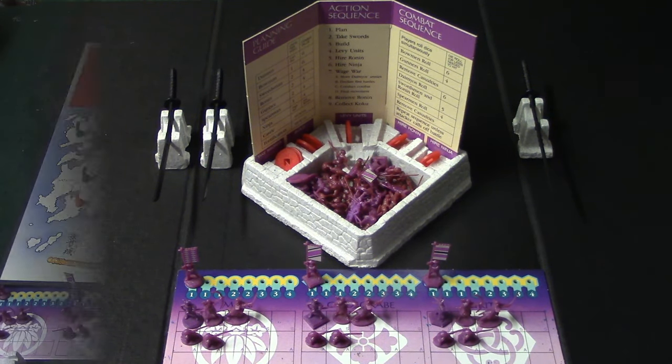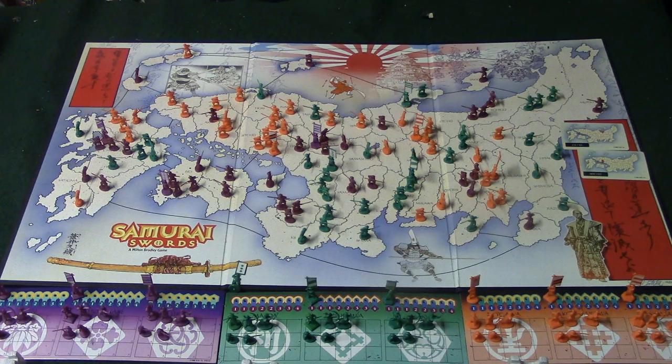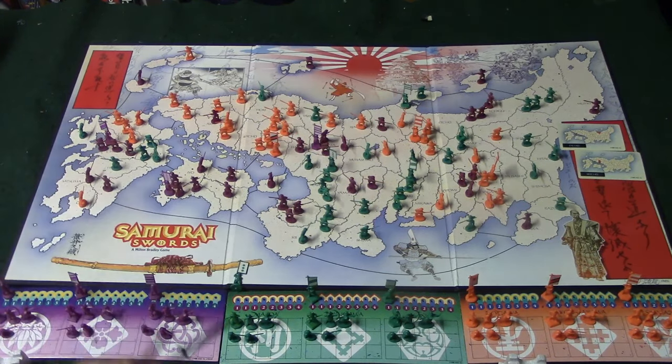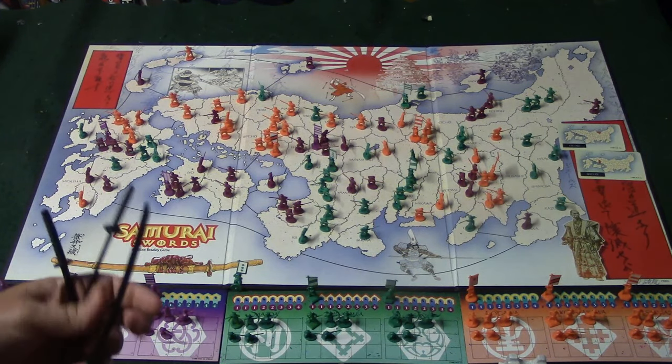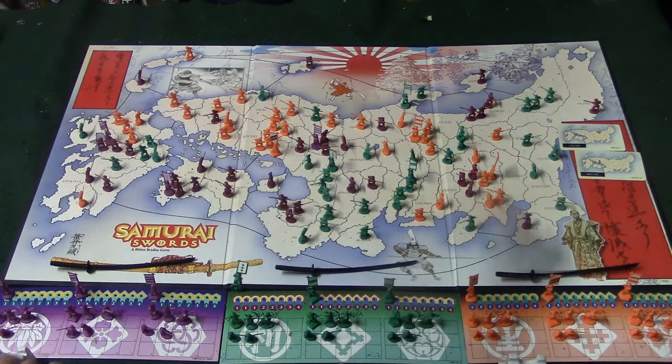Once everybody is finished, everybody reveals what they bid or purchased, and then we move on to the next step. On the second phase you figure out who won the bids on the swords. I had bid two koku, let's say player two bid three and player three bid one. Player two decides to go first and gets the first sword, I choose to go second, and orange goes third.